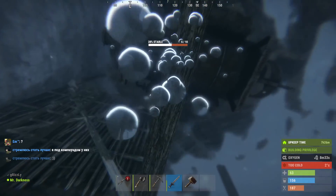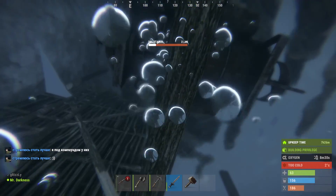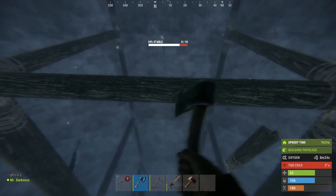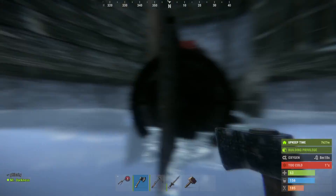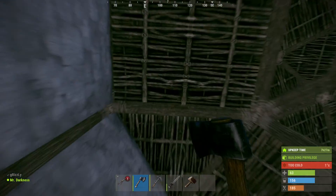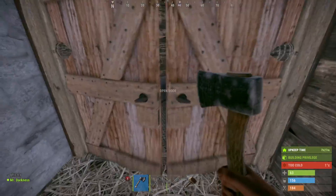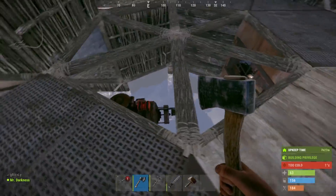Theoretically it could be these beams — I need to remove them anyway. But in any case, this is kind of weird. Logically this should not be happening. I cannot build a proper deep water base for some reason. I'll try to remove those beams and see if this works.